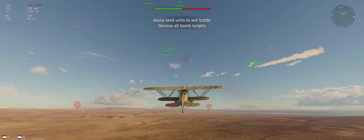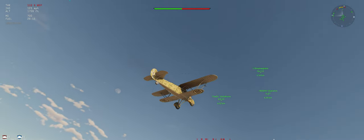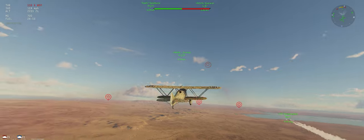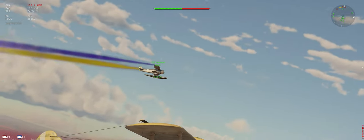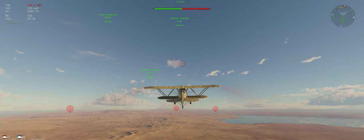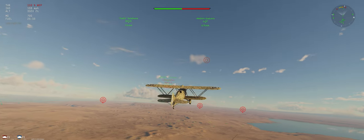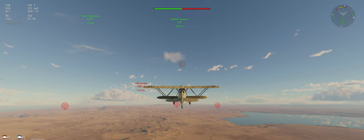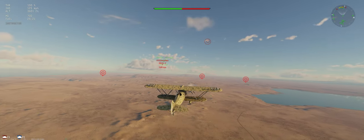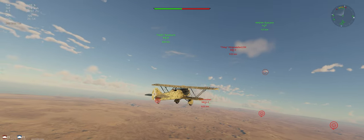We're going to climb at about 125 miles per hour. We've got to get our nose up — this WEP is actually really good. You can use it until it overheats your water. I saw the water start to overheat, which it likes to do. I do think it matters if you're on a desert map — you're going to overheat faster than if you're on a winter map, but tell me if I'm wrong.